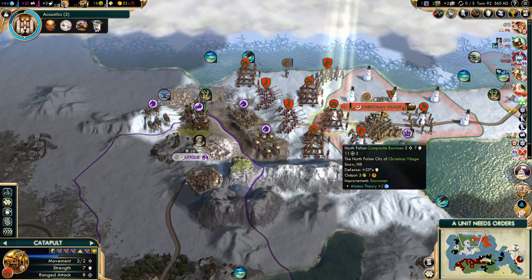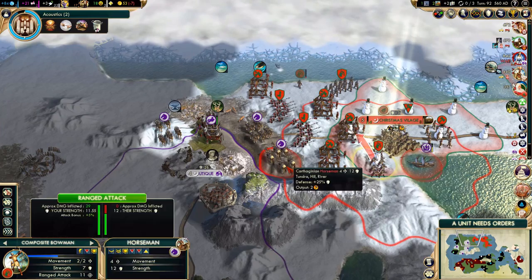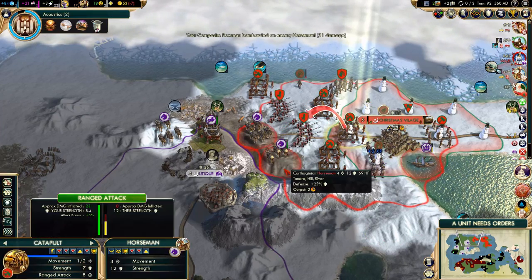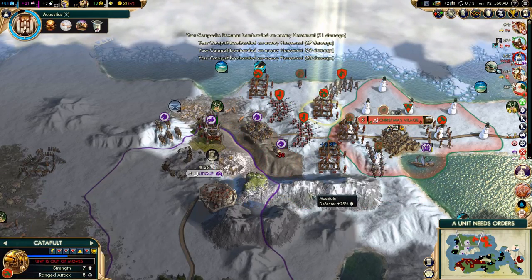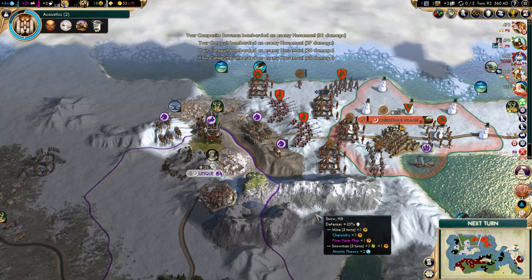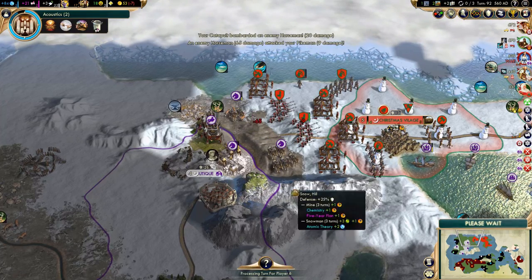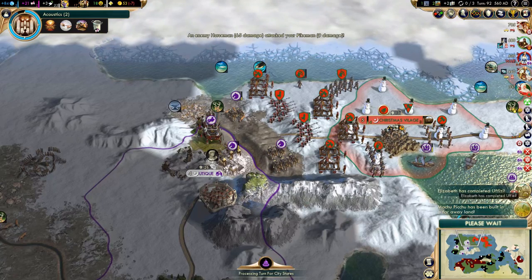Let's see how we want to do this. Focus on this guy, I think — unless I want to move that catapult, which I kind of don't. That was almost a kill, but not quite. Oh well, that's fine — he can't do much to our catapult now. We will get some really nice experience from this.